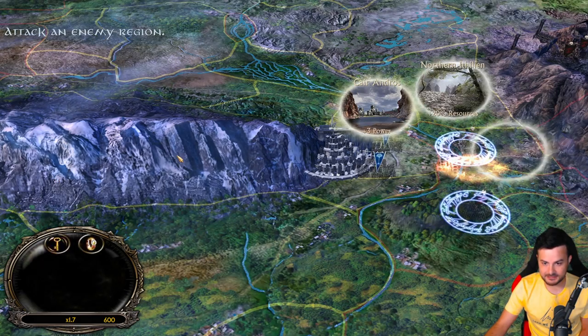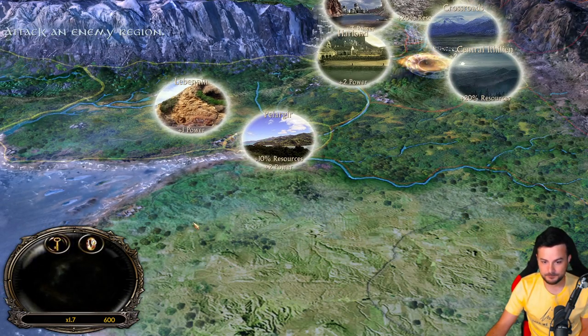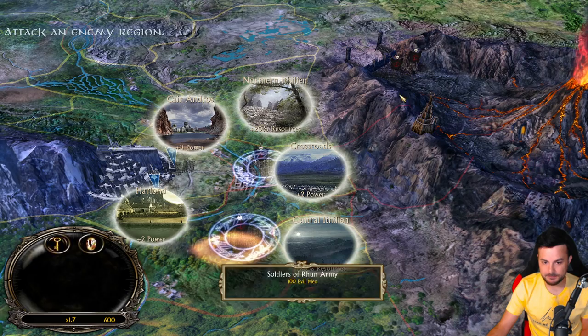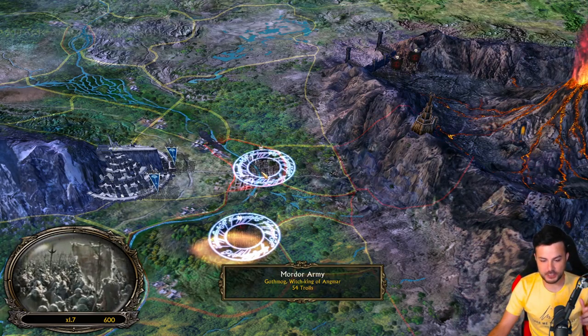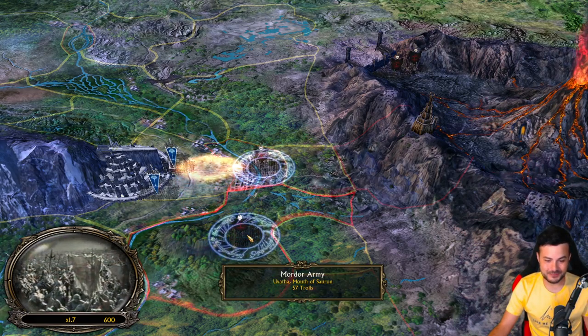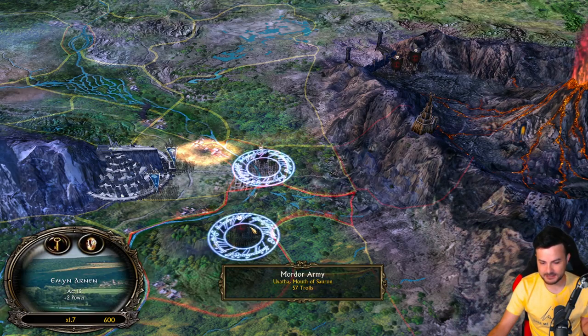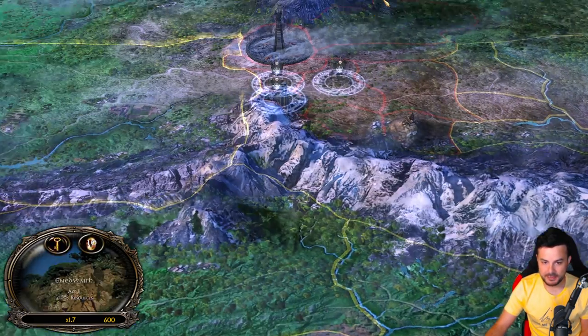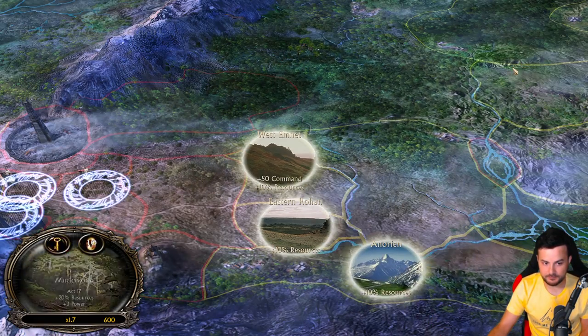Are we able to attack Minas Tirith? Not yet. But look how many options we have - we have 10 power points collected now, which is amazing. We have 2 Mordor armies: Gothmog with the Witch King, 54 trolls; and another with Uvalta, Mouth of Sauron, 57 trolls. So combined that's over 111 trolls. We have 3 Isengard armies as well.